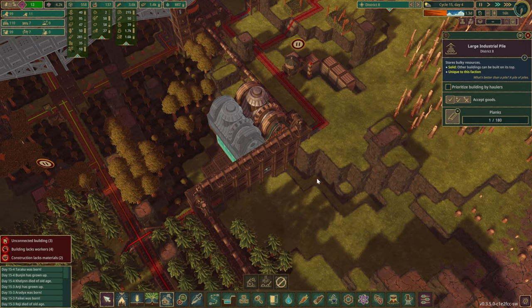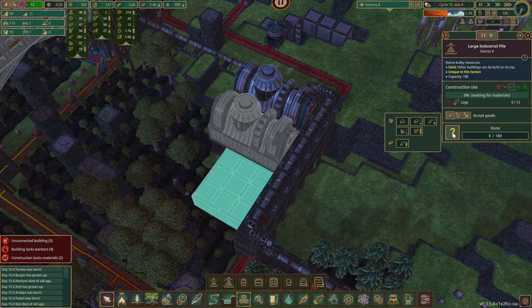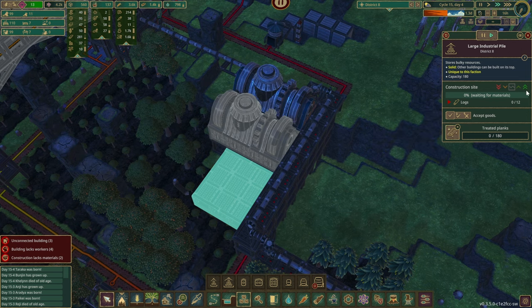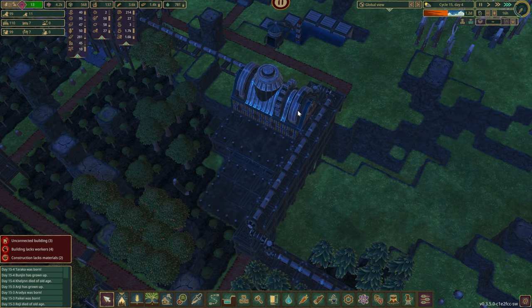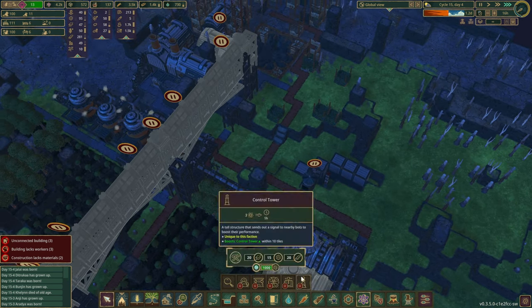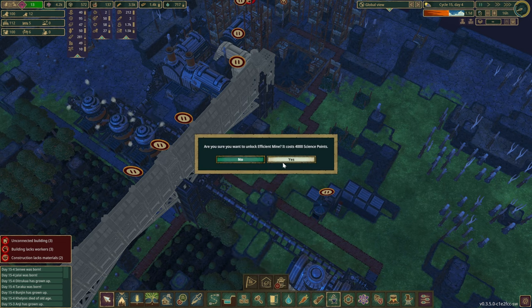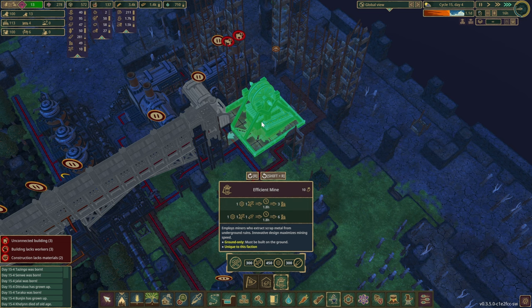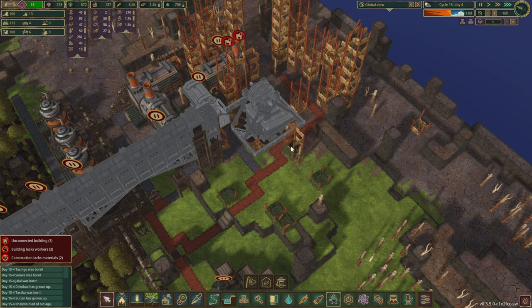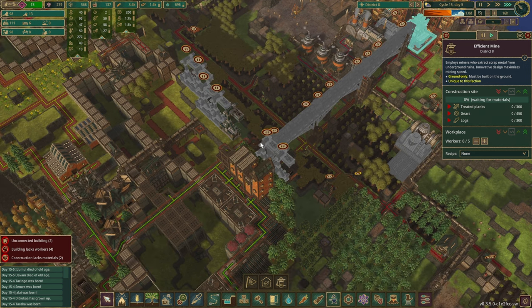Can we put three planks in this one? Yes we can — that's perfect. Because we can do one right over here with the highest priority as well. We do have the 4,000 science that we were waiting for, which means we can unlock the efficient mine. 300 treated planks — that's going to take a while. Gears is another painful one, but we do need you online. That's going to take quite a long time.